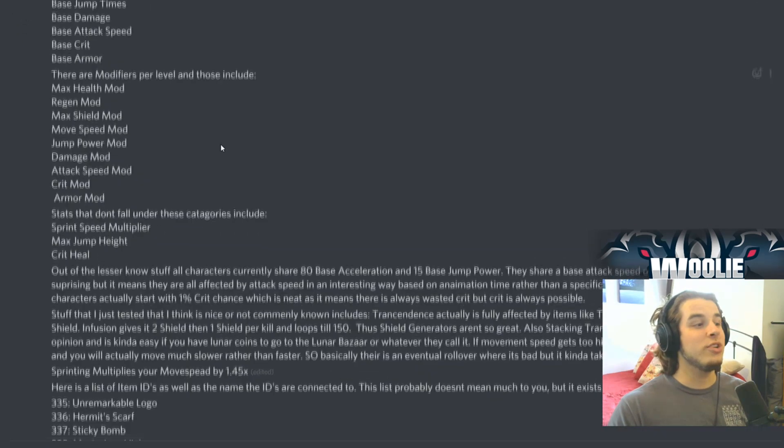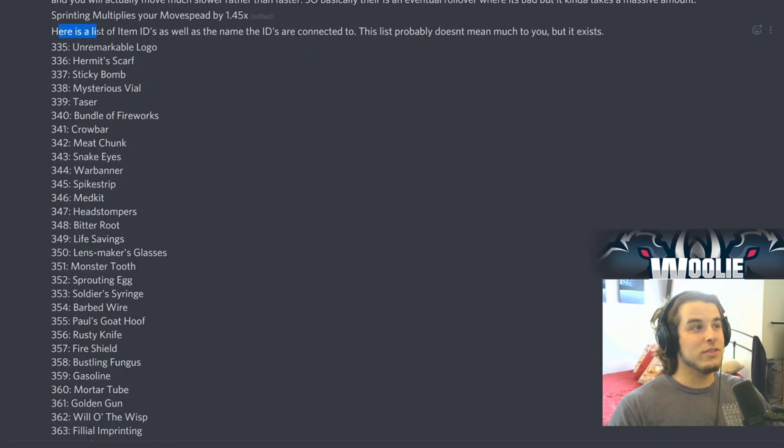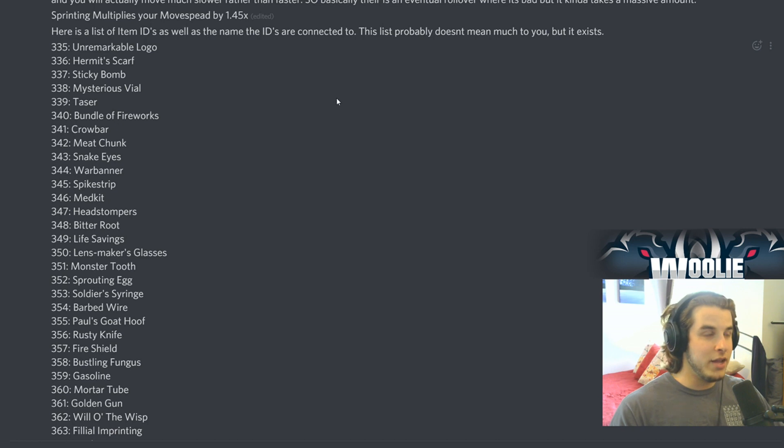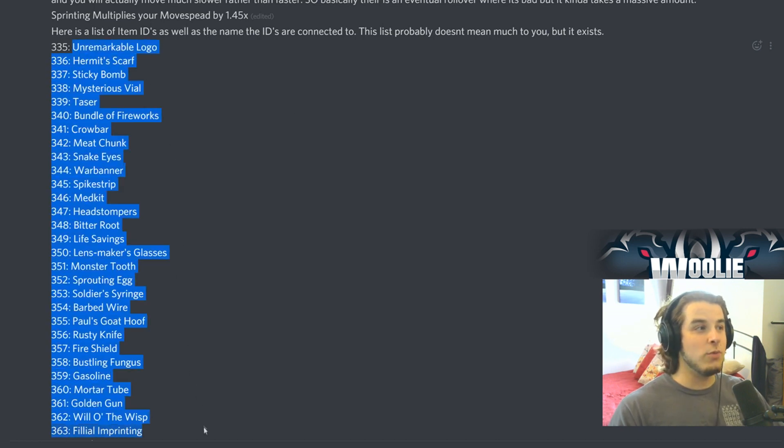First I want to show you this — here's a list of item IDs as well as the names connected to them. I'm going to put a disclaimer here: just because they're on this list does not mean they're going to be in the game. This just means they're in the game files. The developers might decide not to put some items in, or completely change the name or what the item does. All this is saying is that currently this is what's in the game files. We start at number 335 — I'm going to scroll really slowly so you guys can pause and read the names.